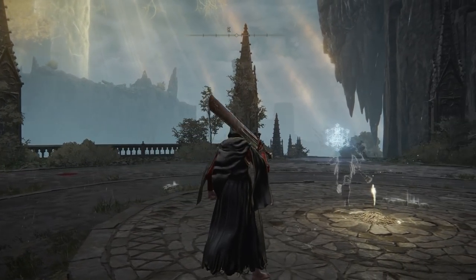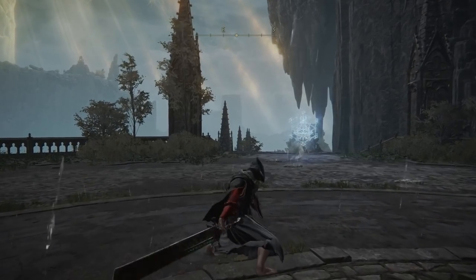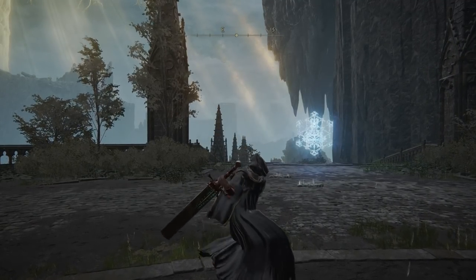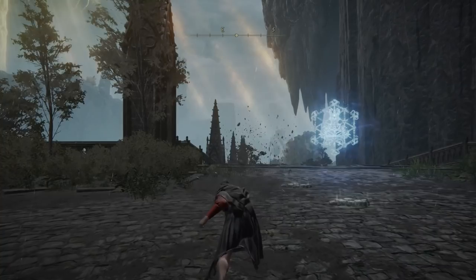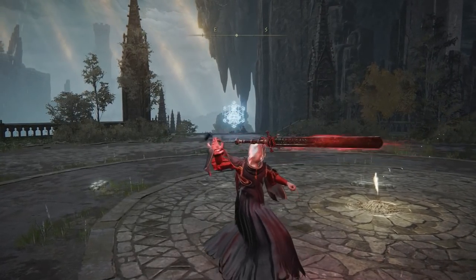First off, what is this sword? It's a big, flat but sharp blade with some nice-looking runes carved into the side, and a nice ornate hilt. As far as the moveset for both one-handed and two-handed style, the light attack combo matches the standard greatsword moveset, and the strong attack combo also matches the standard greatsword moveset. Where this weapon truly differentiates is its unique skill, Iokade's Dancing Blade.